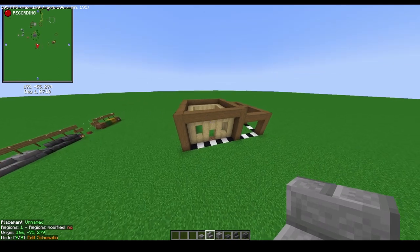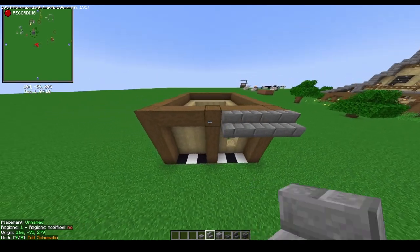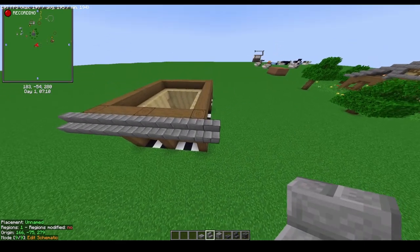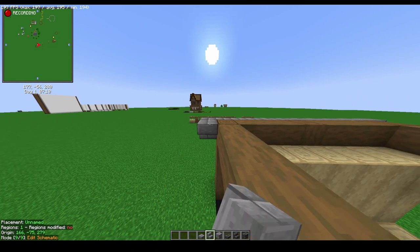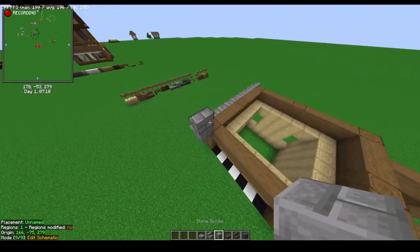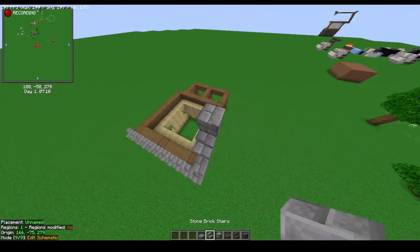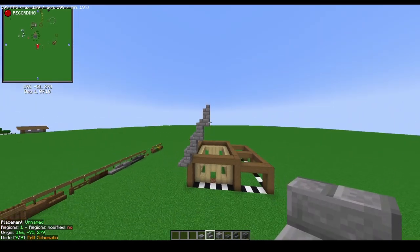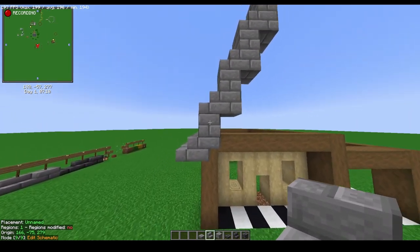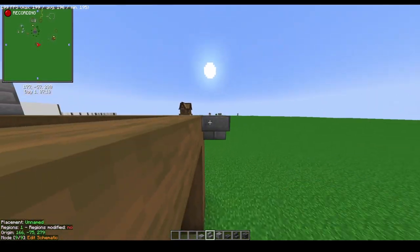Now that the window slots are sorted out, come to the front left side of the build and place stairs all the way on that side, going one block out the front and one block out the back. On the front, do an upside-down stair, then go one block up and one stair. Next, go one block behind the stair, one block up, one stair on top — do that two more times until you reach this height. It should be a total of three sets with two blocks plus stair, then one with a single stair.